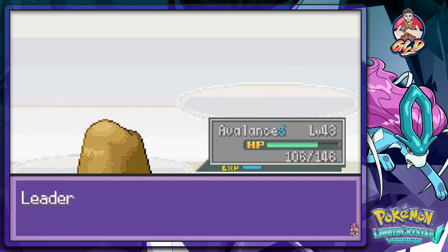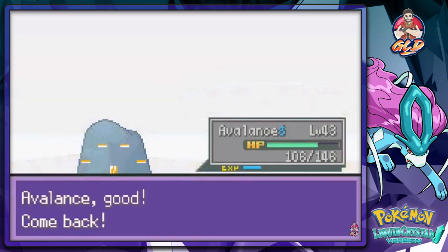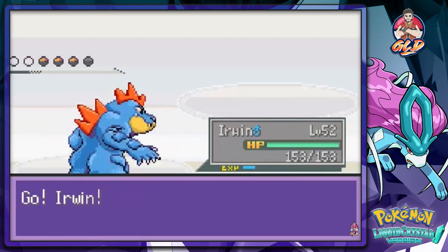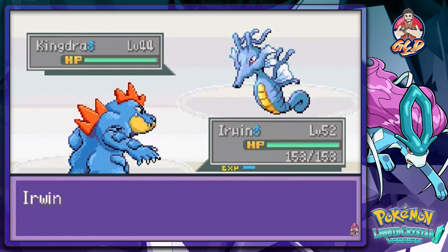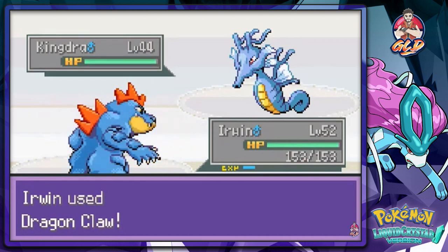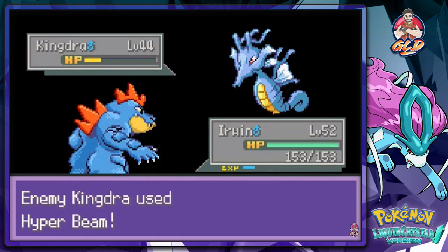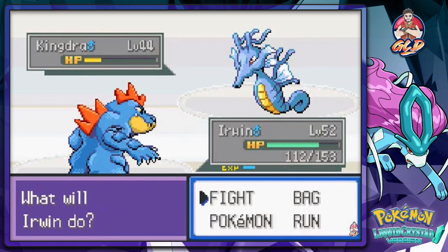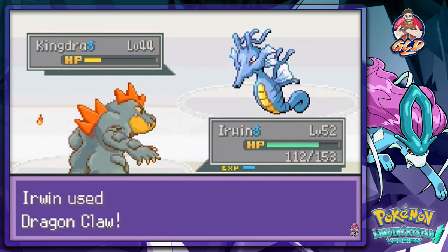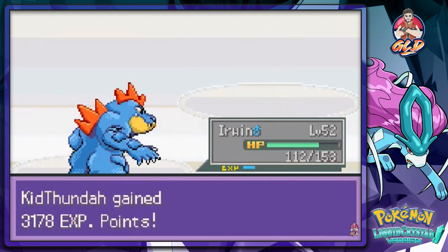That's one down. Kit Thunder growing levels and she's gonna come out with a Kingdra, so let's go with Erwin. This is gonna be the challenge of the century - Erwin versus the Kingdra! Kingdra is both water and dragon-type. Best way to defeat it is with dragon-type moves since it's resistant towards ice types. She comes out with Hyper Beam - and Dragon Claw for the win! Suck it Kingdra - Kit Dunda grows to level 32.